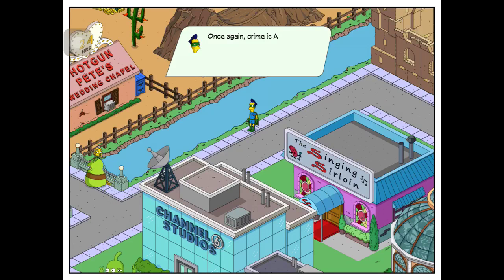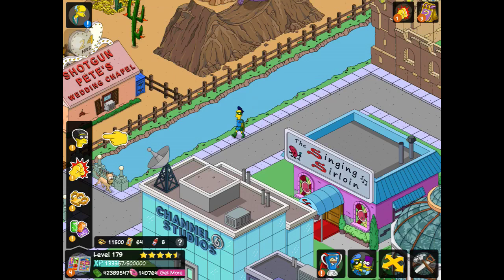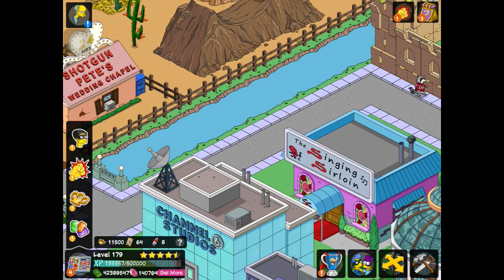Fallout Boy has some dialogue. 'Once again, crime is also rampant in neighboring towns. What say we squash it together?' 'Do I have to come?' 'Actually, I was talking to Skyfigure, not so much you.' Now we have our usual task to visit some neighbors — Goldfinger, tap criminals in Friendstown. That's definitely going to crash my game, so I'm not going to bother with that.